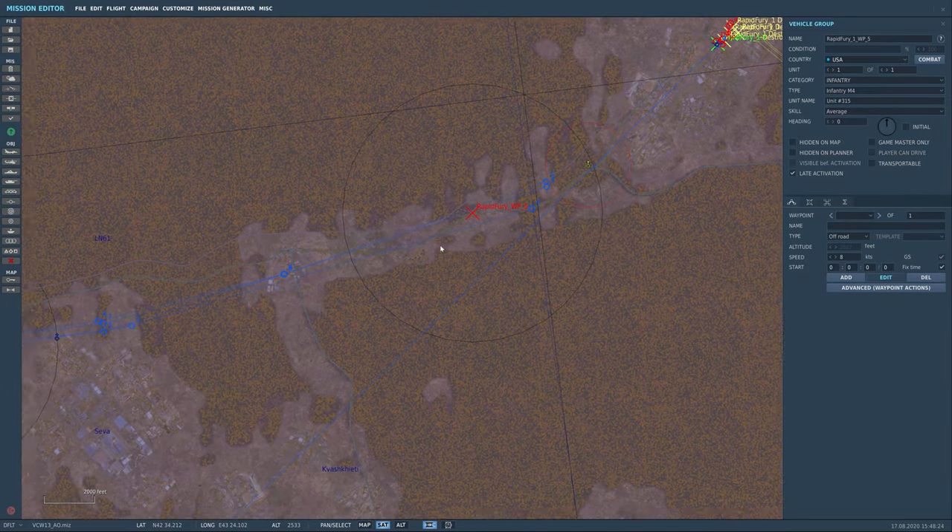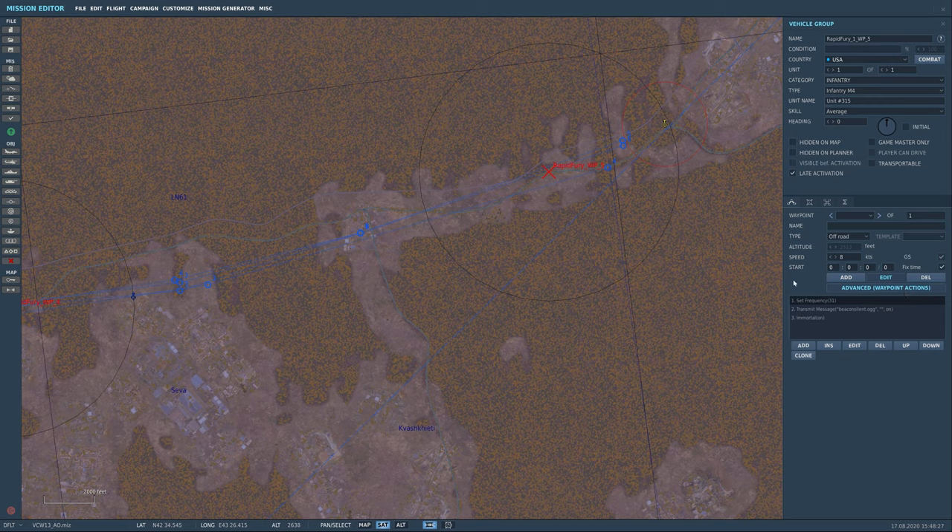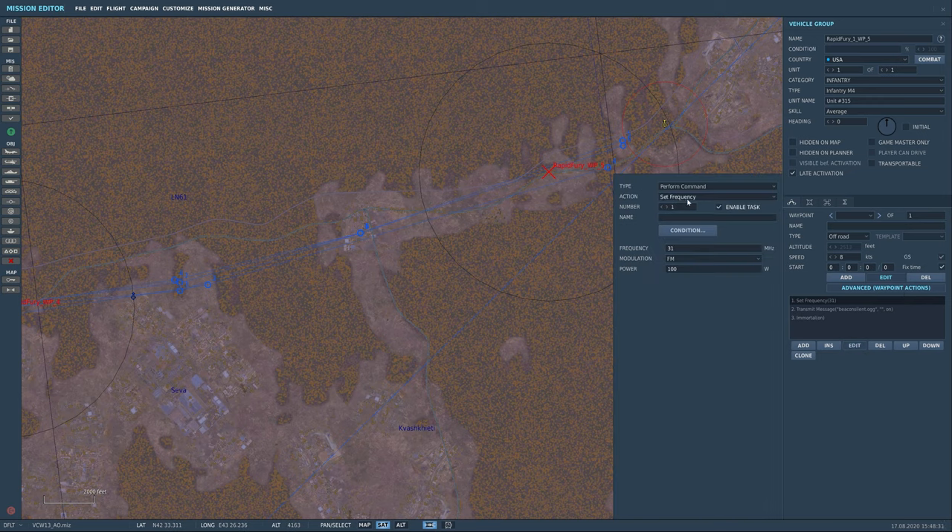We have a few guys here with an advanced waypoint action to set the frequency. It's a perform command — set frequency — using an FM frequency of your choosing. It can be four digits: two digits then two decimals, like 31.22 or 45.06. I keep them at whole numbers. Modulation set to FM. Power — I haven't seen a real difference between 100 and 10, so I just set it to 100.